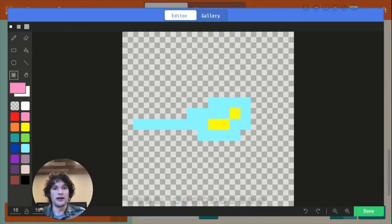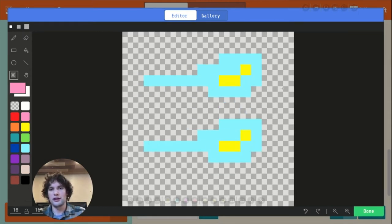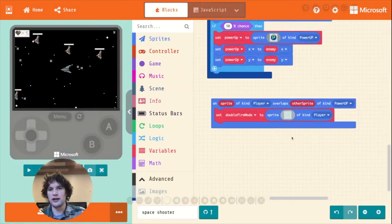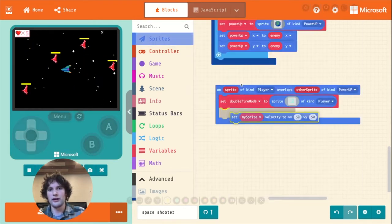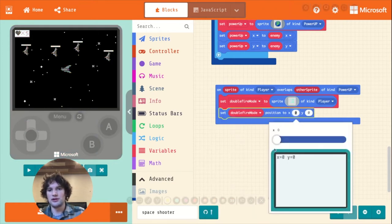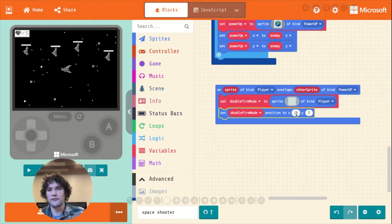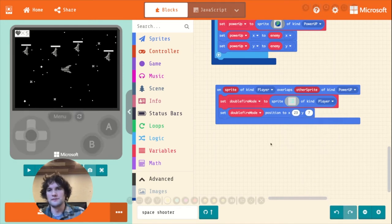I'll drag in the laser image, click to edit it — we're editing a copy of the original, not the one we're actually firing. I'll select the laser using the selection tool, hit Ctrl+C, Ctrl+V, and drag it down so there are two of our little lasers. That's going to be the indicator that we're in double fire mode. I'll place this at the top of the screen next to the health using the set position block. In the position block, you can click to set the position using the cursor — the green border represents the border of the simulator.